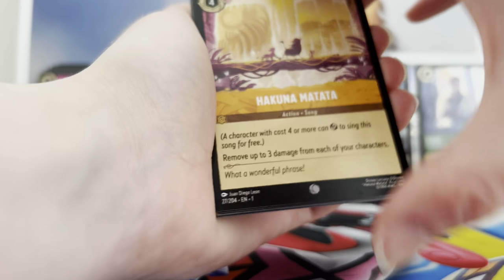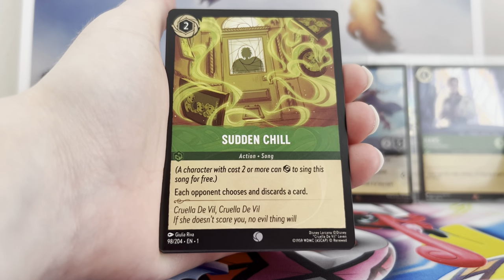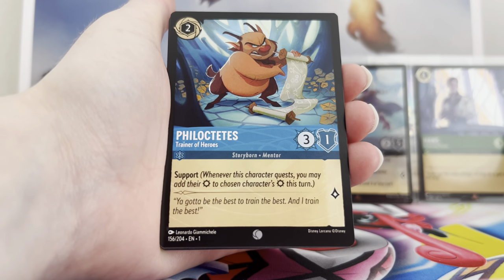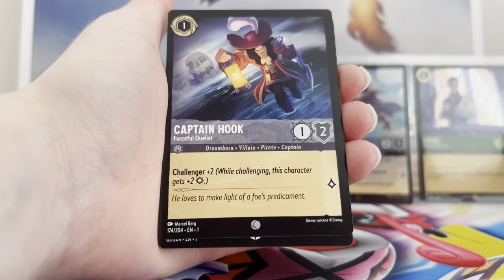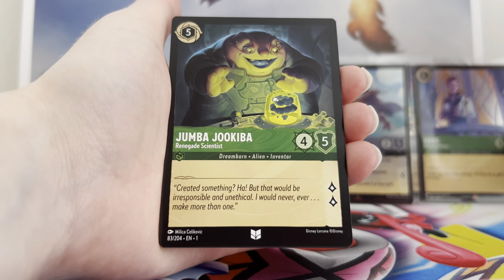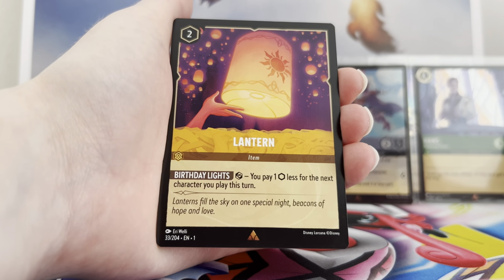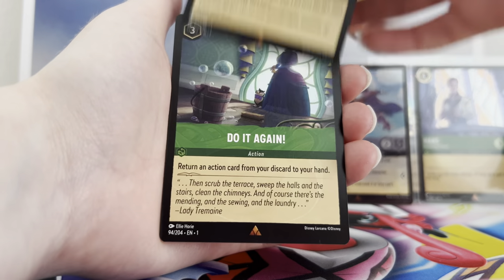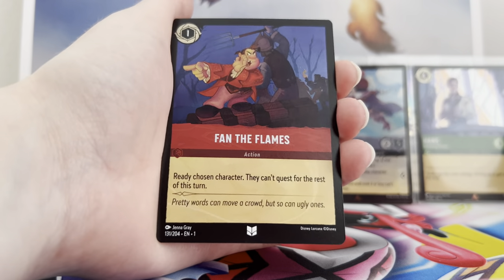Final pack: Hakuna Matata, Magic Broom, Sudden Chill, a Phil, Sword, Hook, a Jumper, One Jump Head, Be Our Guest, into the rare slots we have a Lantern, Do It Again, and we finish on an uncommon foil Fan the Flames.